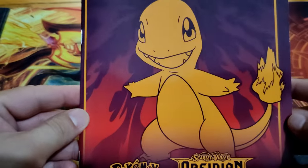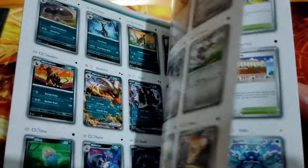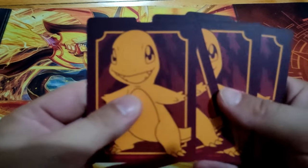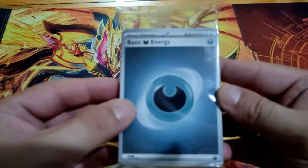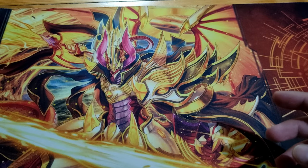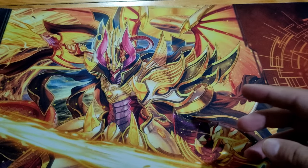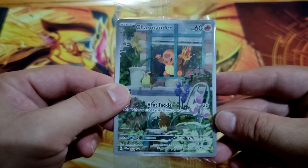The ETB comes with this player guide with all the cards that this set contains. Separators, energies, and beautiful sleeves of Charmander, plus the promo of Charmander, which is gorgeous.